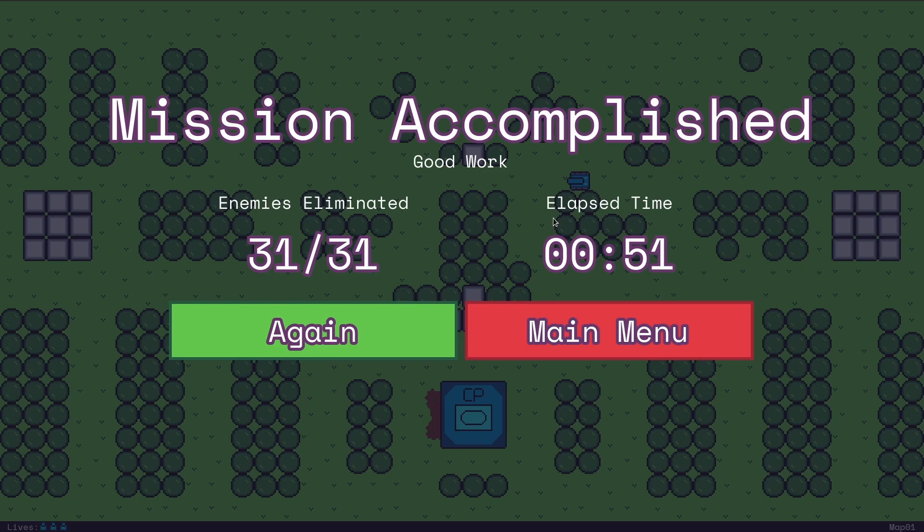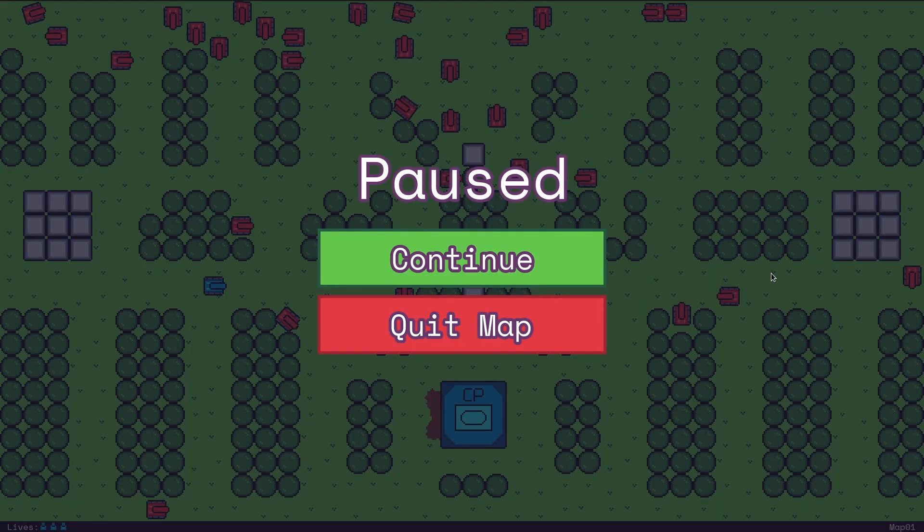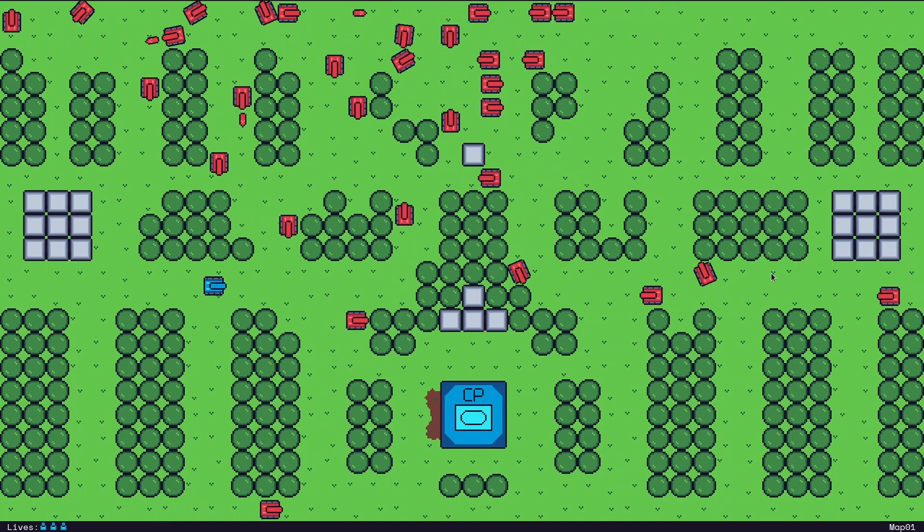This elapsed time is calculated correctly and doesn't include the time when the game is paused, which is the final big thing I added to the game. You can now pause and unpause the level with the escape key.